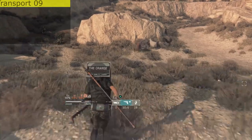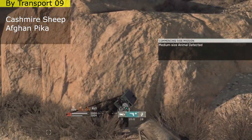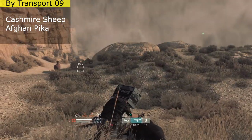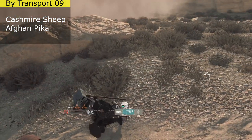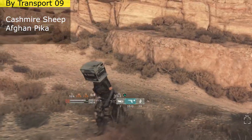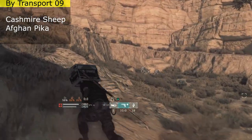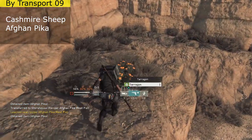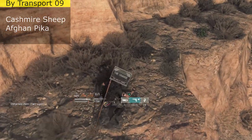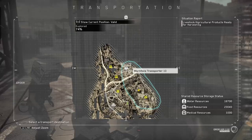The next area is right by Transporter 9. Get there and you'll find a nice little bunch of cashmere sheep — that's where you find them, so go ahead and grab them. If you go up the hill you'll also find some Afghan pikas. Note that this is the only area where you can find that particular animal.